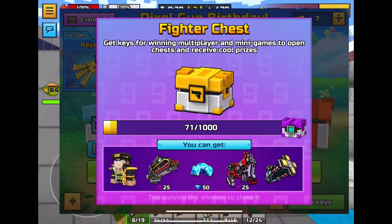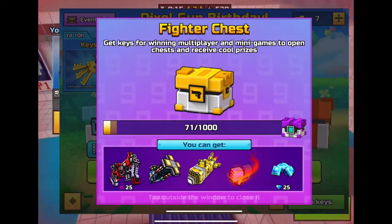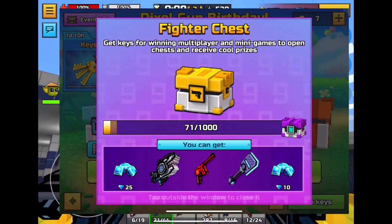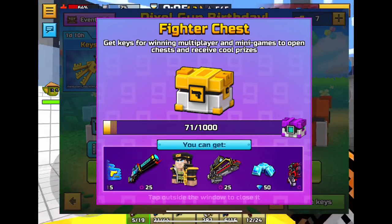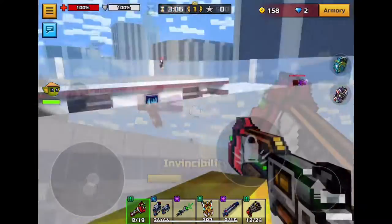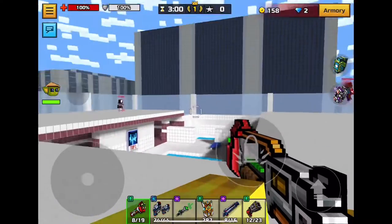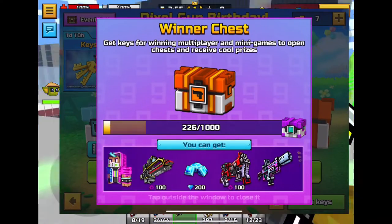The Fighter chest, which costs 50 keys, can give you the Gift Stitcher, Rumbler with 25 parts, the Laser Spear, the Prototype, 25 gems, Killer Whale, Old Comrade, the Automaton Shovel decorative item, the Mega Destroyer, 10 gems, a Fair Share of 25 parts, a skin, 25 parts for the Destruction System, and 50 gems.